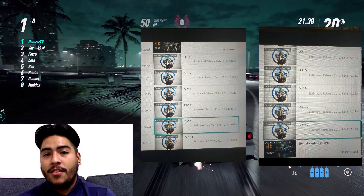In MK11, Kombat Pack 1 was 6 characters, Aftermath was 3 characters, and Kombat Pack 2 was 3 characters — that's 12 right there. Then there was also the pre-order Shao Kahn DLC, making him the 13th character. So I'm not sure whether these 12 slots in MK1 include a pre-order DLC or not.